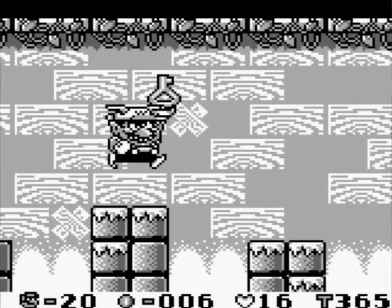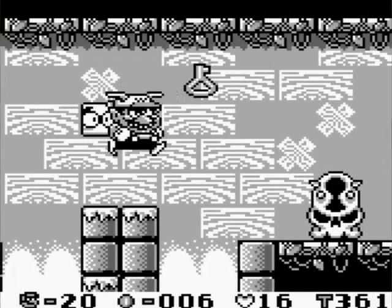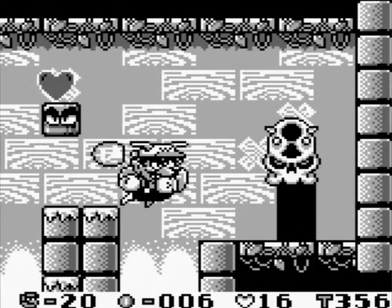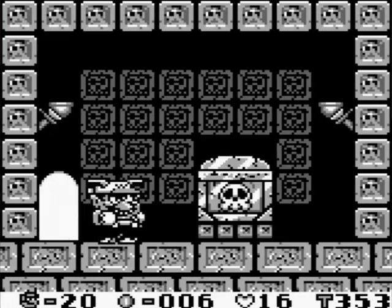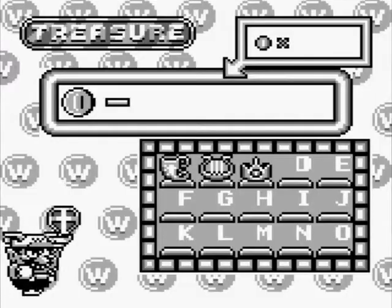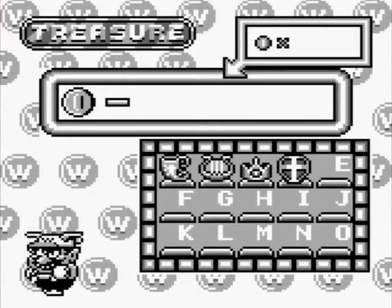Now, across these chasms, you'll just find a few things here and there, but there's the skull. Opened up, and it's all yours. Just a heart. And a shield. Treasure D. Fantastic.